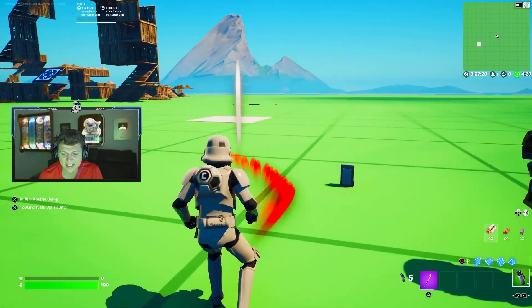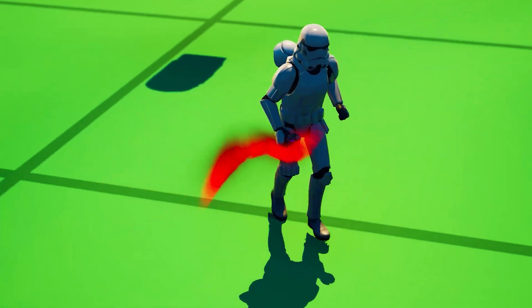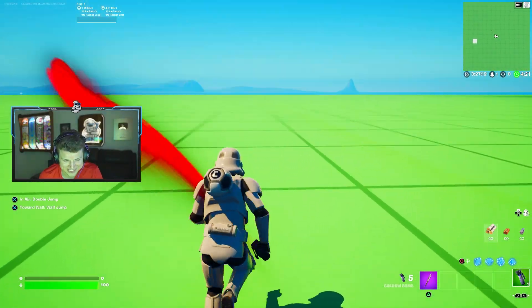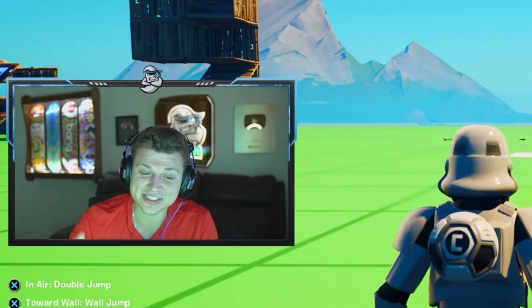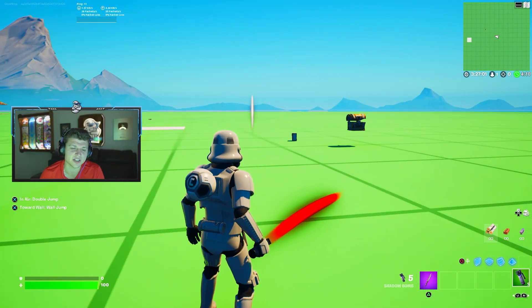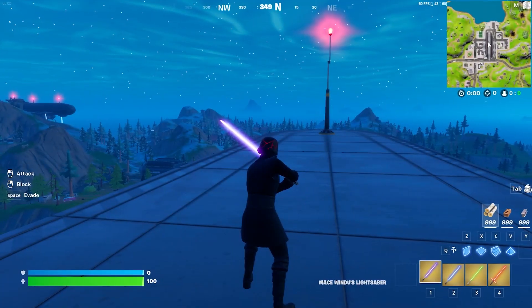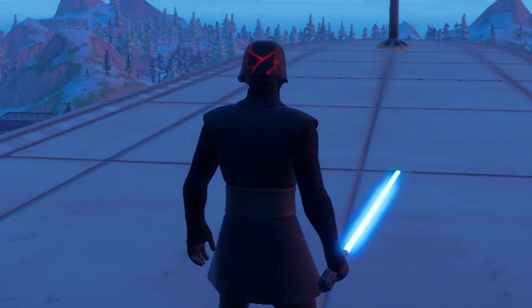If you don't have this pickaxe equipped, this is where the shadow bomb comes in clutch. Grab the shadow bomb, put it in your hand, and you can see this looks identical to a lightsaber. When you run with it, it almost looks like spray paint, but it's a really cool thing to see in game. You can now customize your lightsaber and change the color to any lightsaber color you'd like.